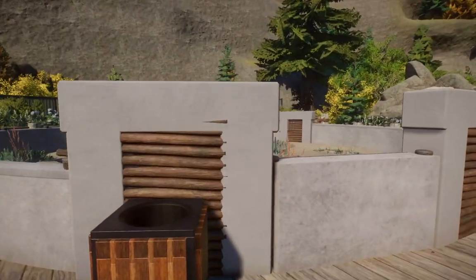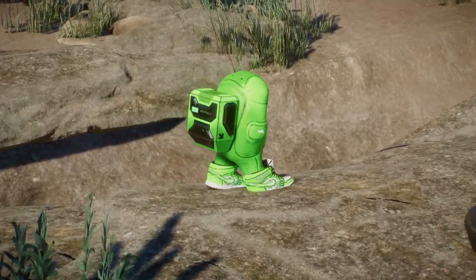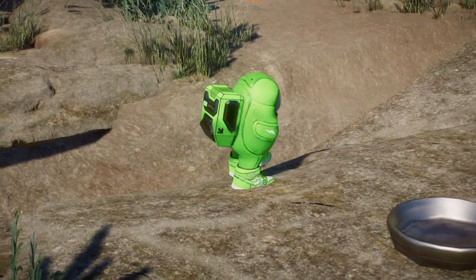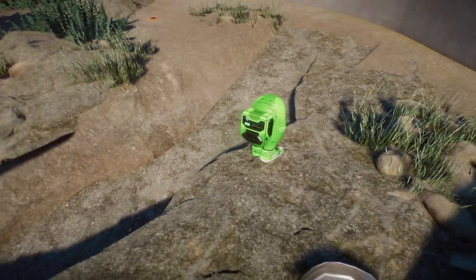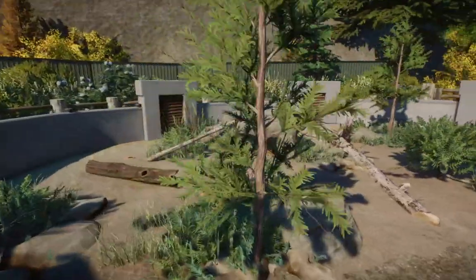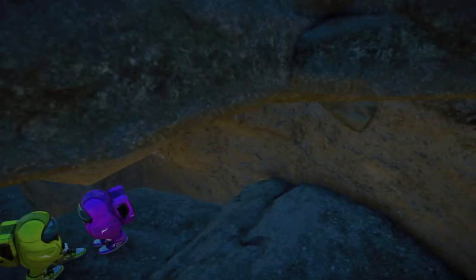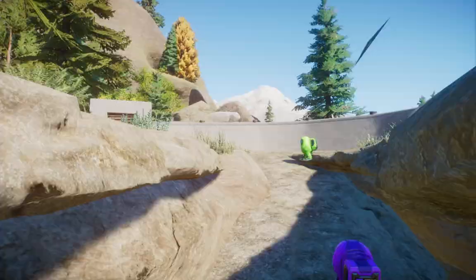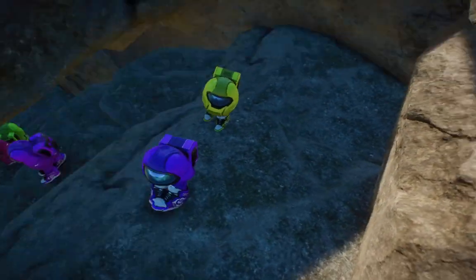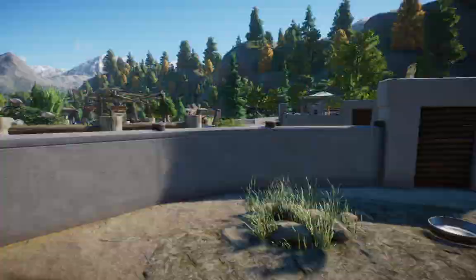So here we have our prairie dog habitat — nothing crazy. As you guys can tell, the prairie dogs have this beautiful new texture now. It's incredibly HD — look how high definition that is. Oh my gosh, he even added some color variations, which came out incredibly well. We can pop down in here and see all of them in their little hidey hole. They look so good now. Frontier did some good realism with the prairie dogs, but this makes them look 10 times better.